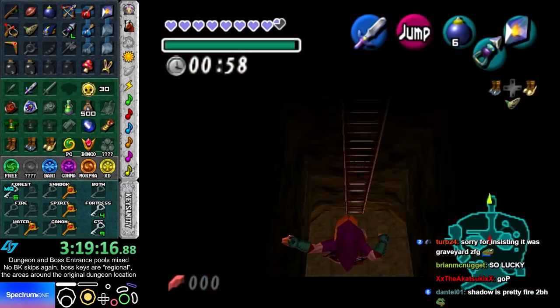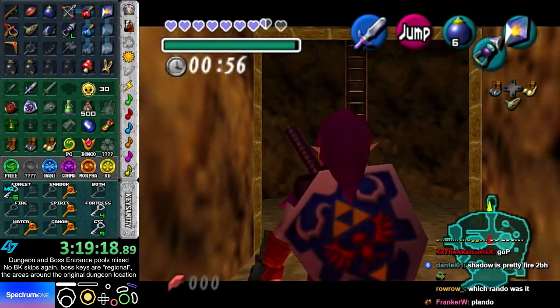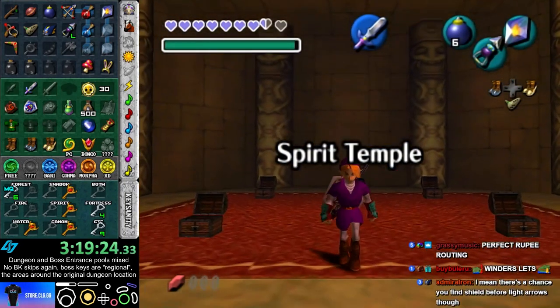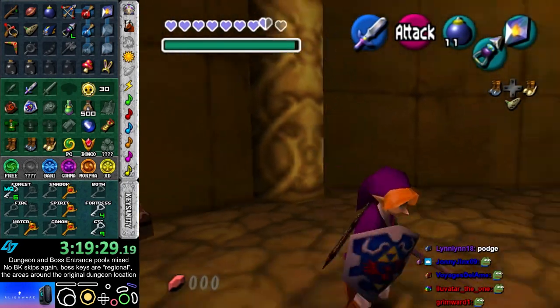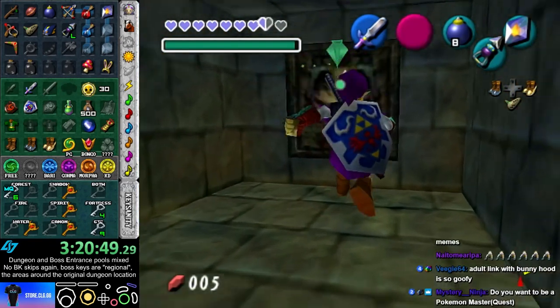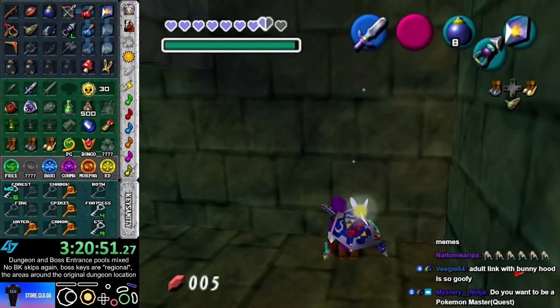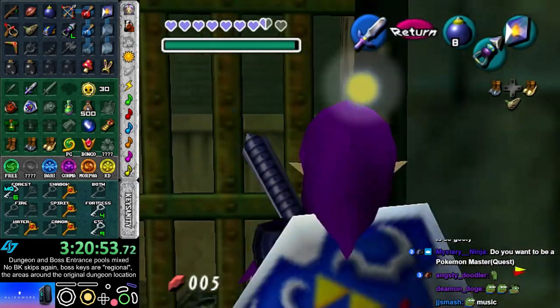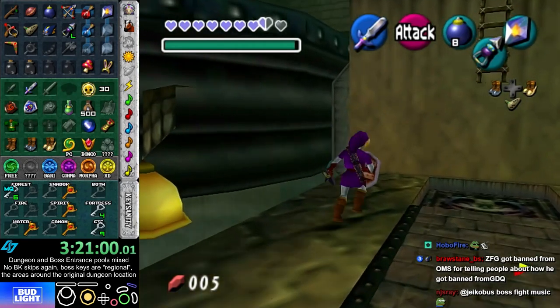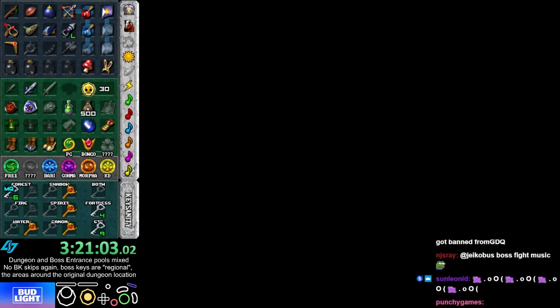I don't need keyring. One thing that's really lucky about this seed is that Shadow is MQ. In Vanilla Shadow, you actually need a key to get to the boss room. In MQ, you do not. So luckily I got the Forest keyring already. If I still didn't have Forest keyring, this would be really bad. Luckily I got Forest keyring before I even knew how important it was.